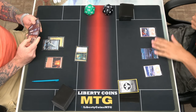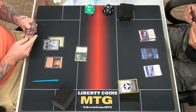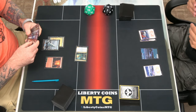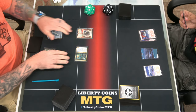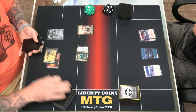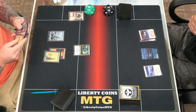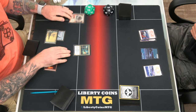I'll play a Snow-Covered Mountain. End of your turn, cast Stomp — trigger the Apprentice. Look at the top three, reveal a Forest, put that in my hand. I'll take two and go to 16. I'll take my turn. Play a Snow-Covered Forest and cast Bone Crusher Giant.